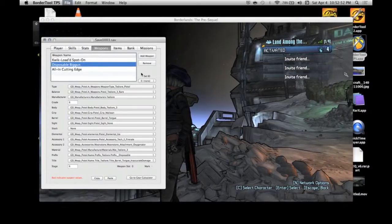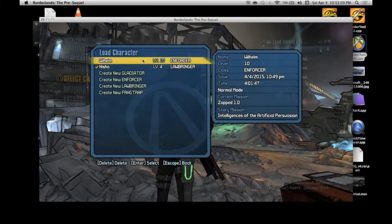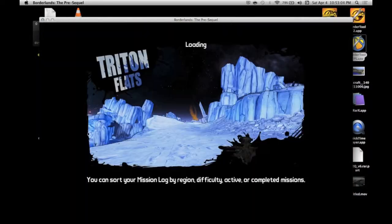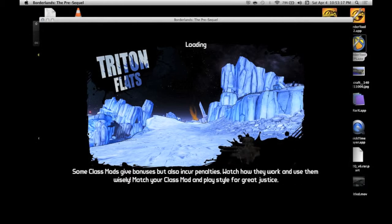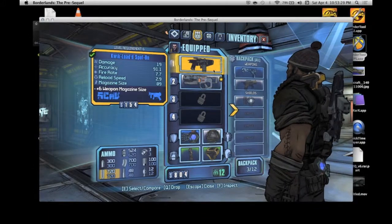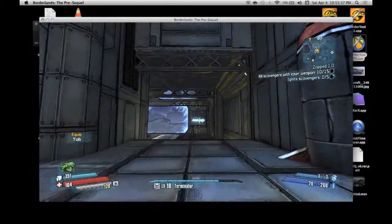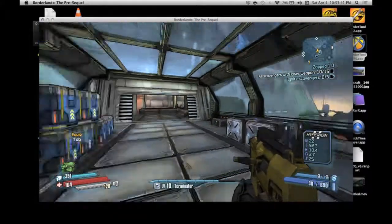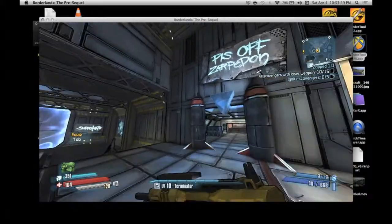Go ahead and save that. Anyways, go back to your game, go to Select Character, go to the one you edited, and hit Continue. Wait for this to load. Go into your inventory and you'll see there's the gun I added — it shoots ice. And there's that machine gun we added in. So there you go, that's how you work it. Thanks for watching, please like and subscribe.